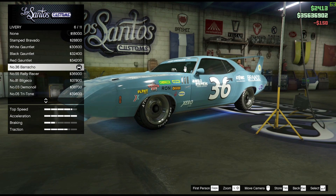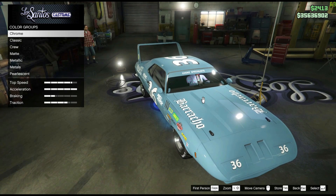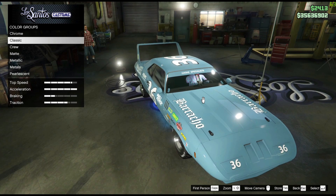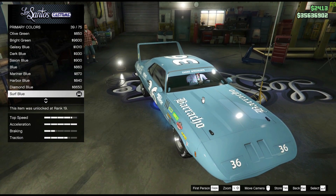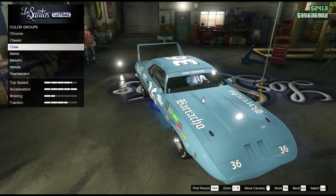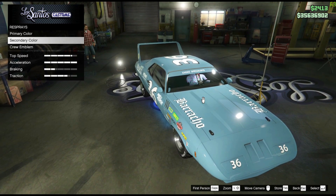Next main part: respray. In respray, go to primary and go to Classic, because you don't want metallic or matte — just Classic, not too fancy or anything. For the primary color, choose Surf Blue. Surf Blue is the best blue for this car. Then use the same color in the secondary as well.